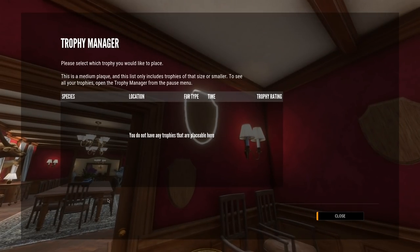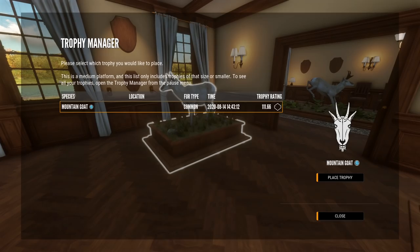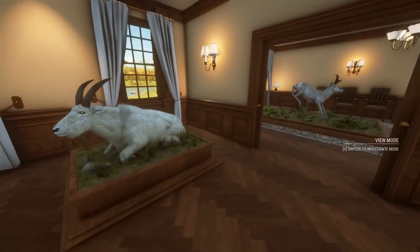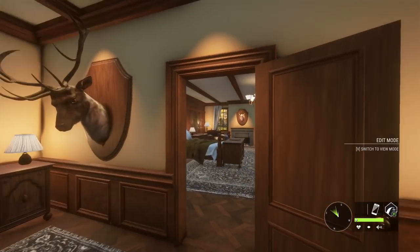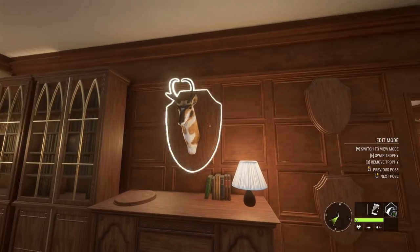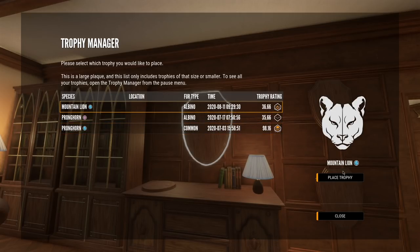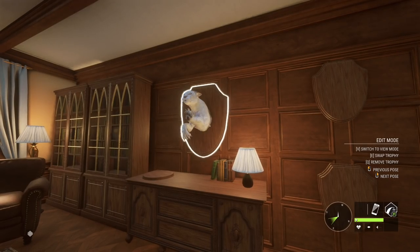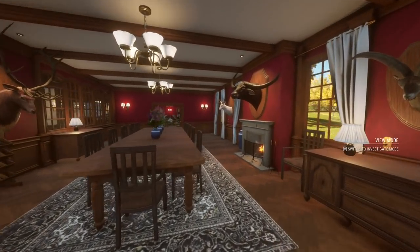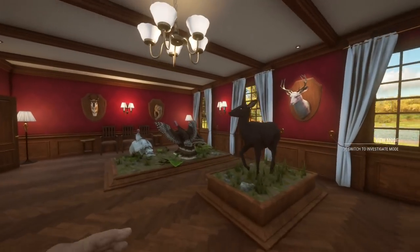We're running out of plaques so I might have to start weeding out some of the smaller ones. Let's get rid of this albino female and put our mountain goat right here — I kind of like that pose, so that works out perfectly. We can probably remove one of our pronghorns because we have quite a few. We'll take him down and put our mountain lion right here since we had to move him. I think that is perfect — this lodge is really coming together.